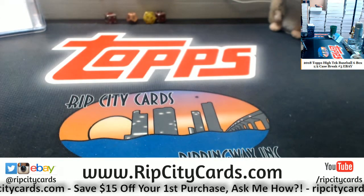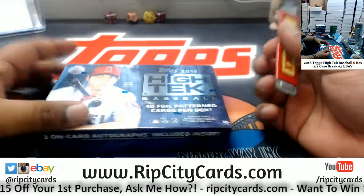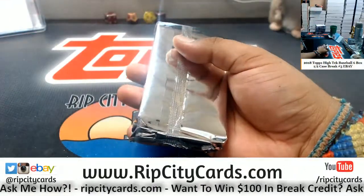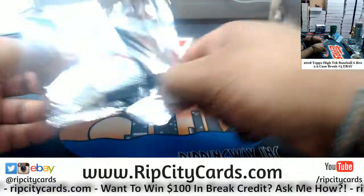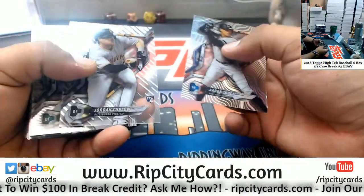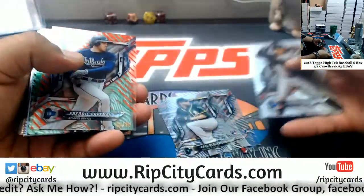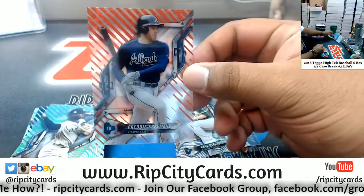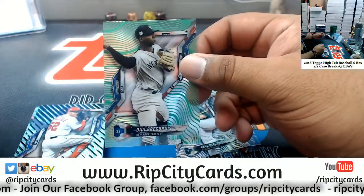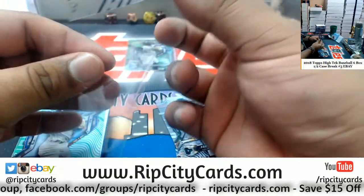Alright, I'll just pick some random boxes and let's do what we do. Good luck folks. I think we got 2 autos per box. We got a Freddie Freeman, 8 of 10, for the Braves — that's nice. Dede Gregorius, to 99, Yankees. Sean Doolittle, 50 of 50, for the Nationals — a little eBay 1/1 if you're into that.